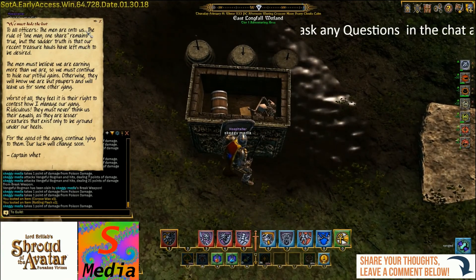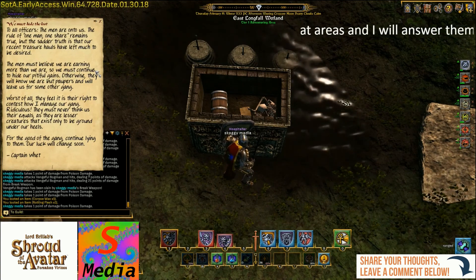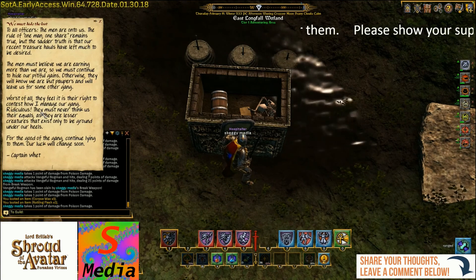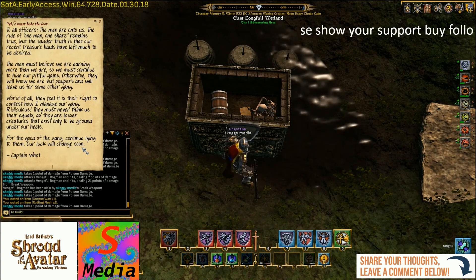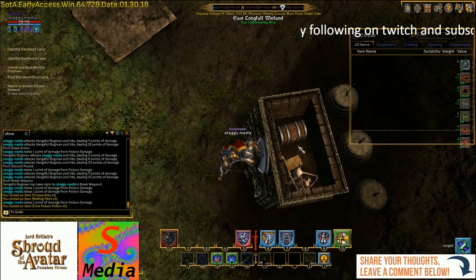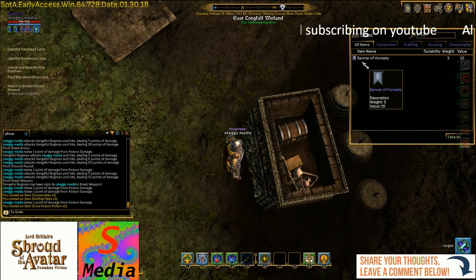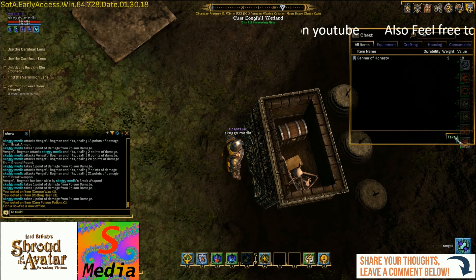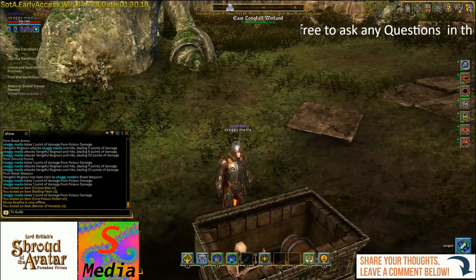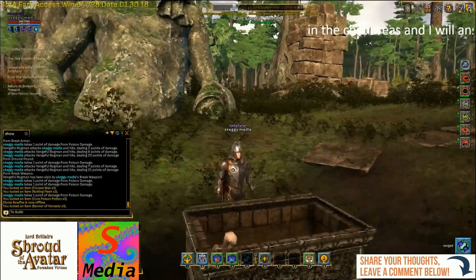So — to all officers. I think it's just his instructions. There's probably a corpse. And what we've got inside the chest — we cannot open it whilst in combat. There we go. And we've got the Banner of Honesty! So that was one of the other banner quests. That's how to get your Banner of Honesty — that's your loot. So you've just got to find the locations of the swords from the map, place the swords in, kill the bog men, and claim your loot.